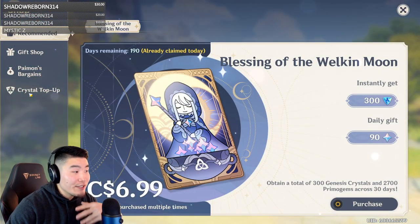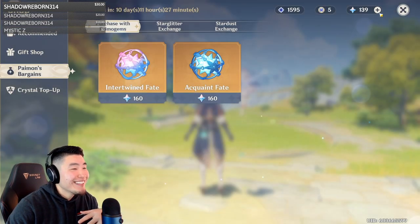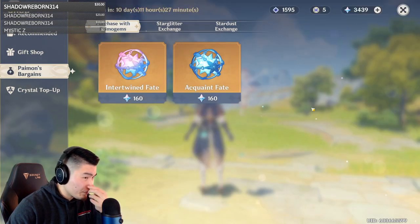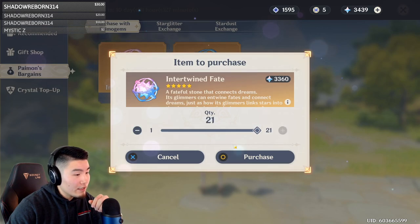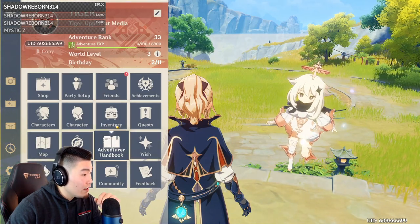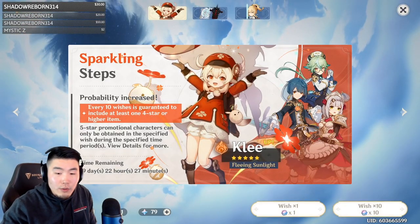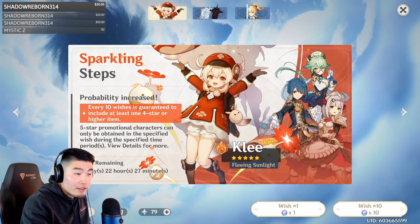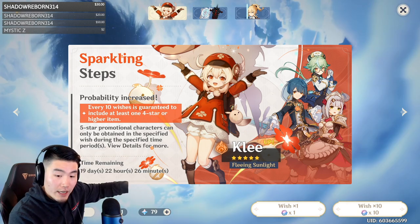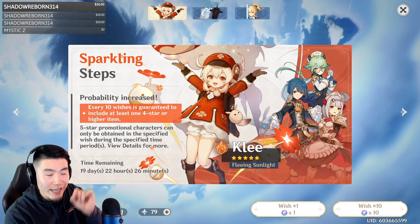Let's redeem everything and get all of them, why not. Shadow, your call — do I do another multi, or should I just keep doing singles? He says one multi. Why don't we do singles until we get to the next pity, get the next 4-star, and then I'll do a multi after that. I think we're maybe six or seven singles away from the guaranteed 4-star.